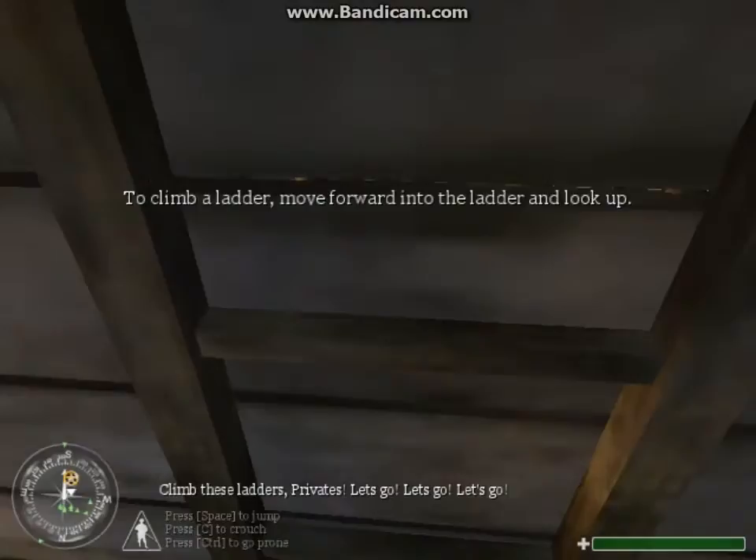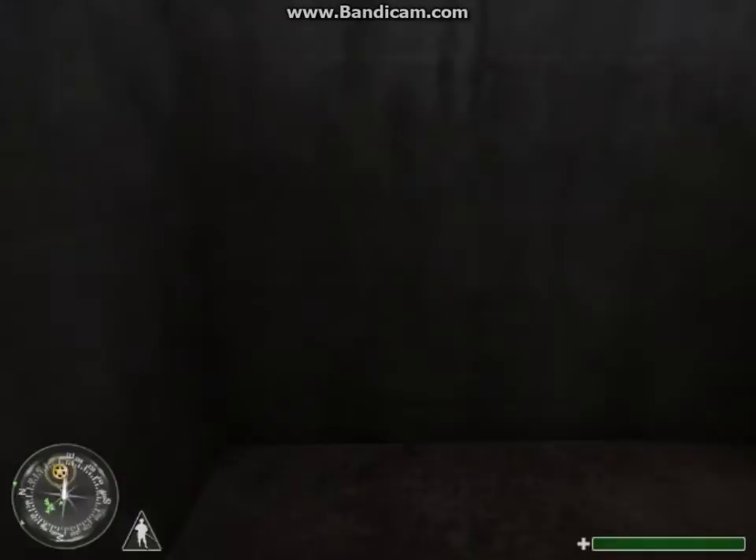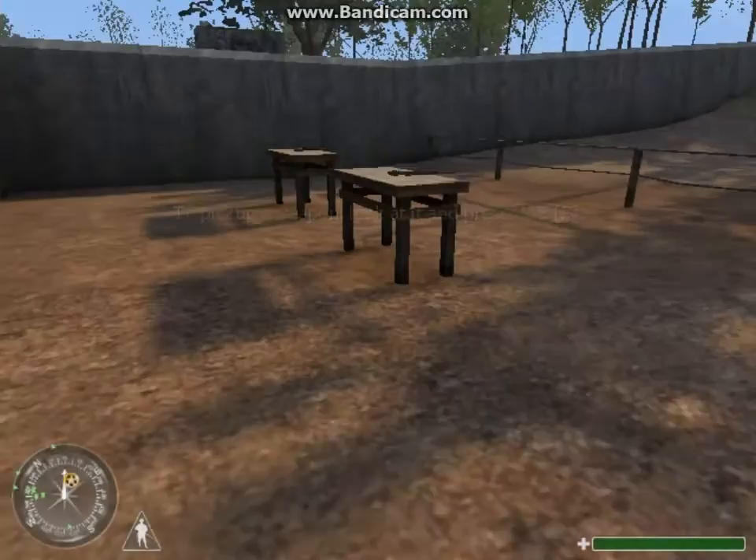Let's go, let's go, let's go! Private Martin, proceed through that door — Sergeant Moody's gonna take you through weapons training. The rest of you ladies stay right here. Eyes up, private. I'm up here in the observation tower. Grab one of those M1A1 carbines from the table.